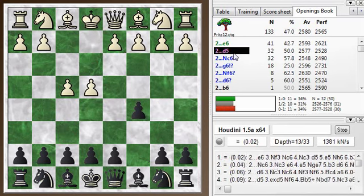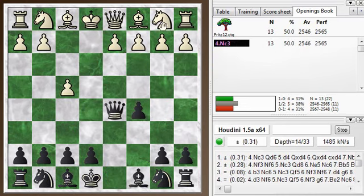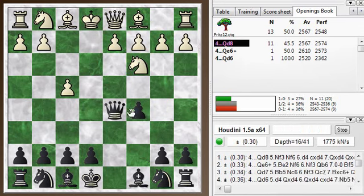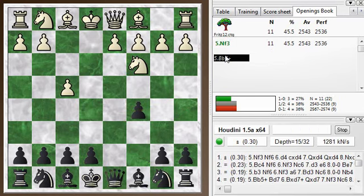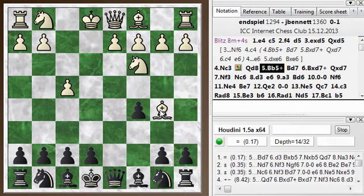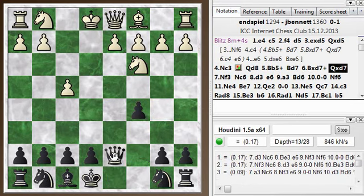So anyway, after d5 and takes, I took with the queen — that's how the game actually went. And then he plays knight c3, which forces my queen to move again. I went to queen d8, which apparently is the main move. You can't come over to a5, which is a common technique in a lot of these openings, because you've got a pawn in the way. So you just drop back. And now bishop b5 check was played, although knight f3 is a book move here. So after this, we're out of the book. Bishop b5 check — and this is okay. Takes, takes, d3, knight f3 was played.